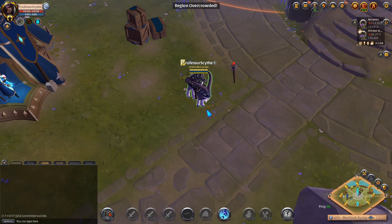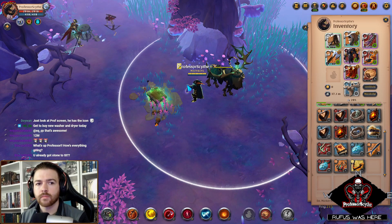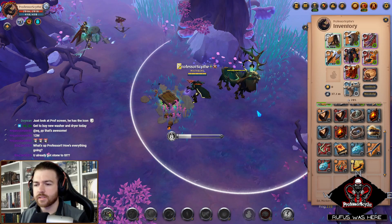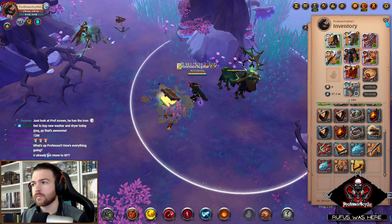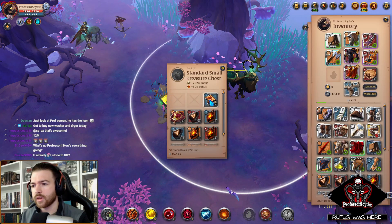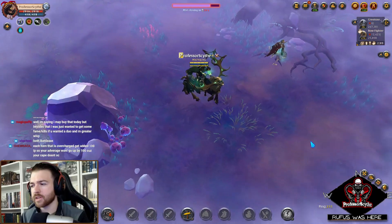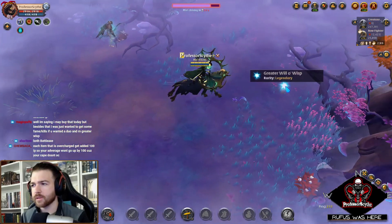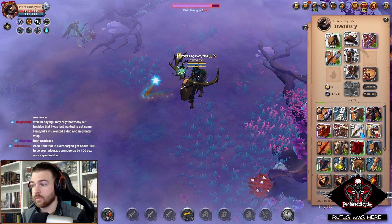If you want to level up might the fastest as a solo player, I have a video on my YouTube channel covering activities you can do in the mists that came with the Beyond the Veil update. That place is 100% one of the best places to level up your might and get the Conqueror's Challenge done, because turning in weakened mists and the different activities there can get this challenge done easily as well as progress your seasonal rewards.